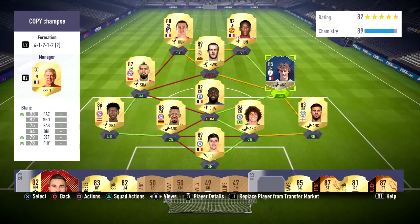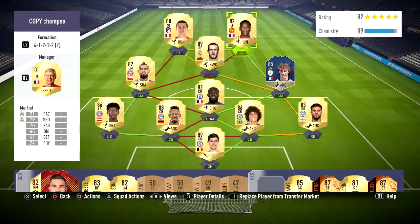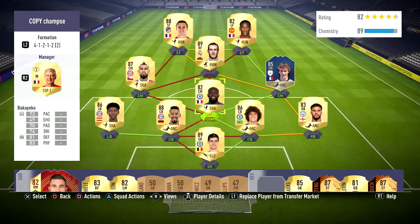But why the 4-1-2-1-2 narrow? Well, as you probably know, narrow formations are predominantly the best in FIFA and they have been for a couple of years. It's just because most of the action seems to happen down the middle of the pitch since crossing hasn't been that good. You have pacey players so you don't need to cross the ball — it's just easier to work your way through the middle. So narrow formations are the best, and this is probably the most narrow of all formations in the game.